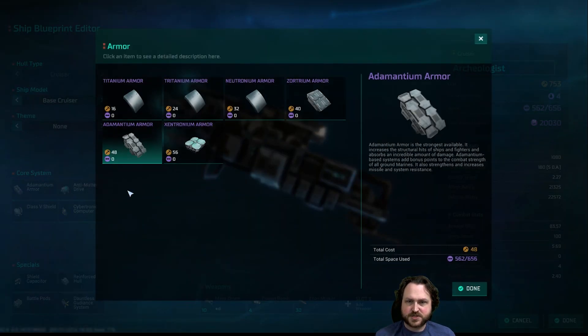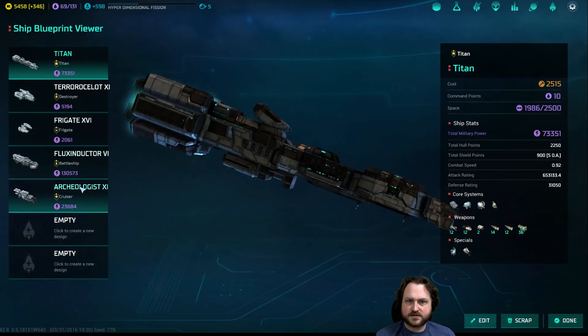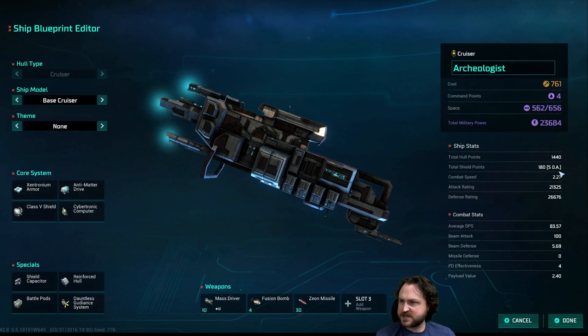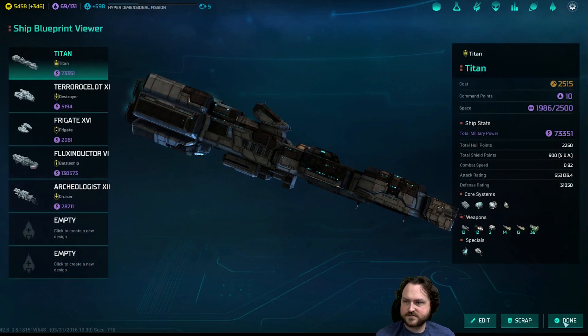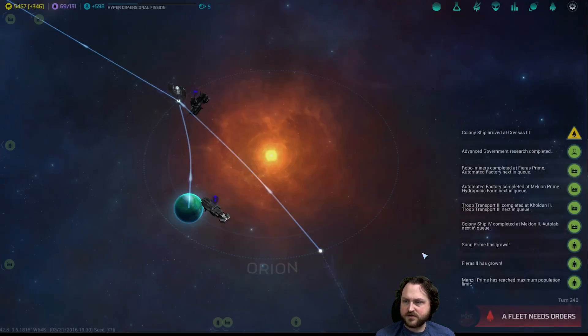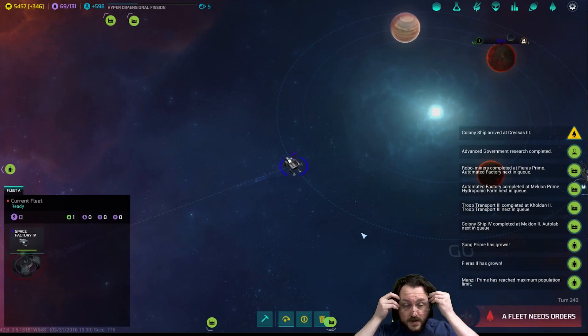We're still using the Xeon missiles, which is good. We're just going to increase your zentronium armor, which is going to be fine. We're not using any of the other ship classes. Did we ever spend the extra space on this design? No - so we're going to do that now and just give you more missiles. We can upgrade for one penny - upgrading our armor for a penny, that's great.